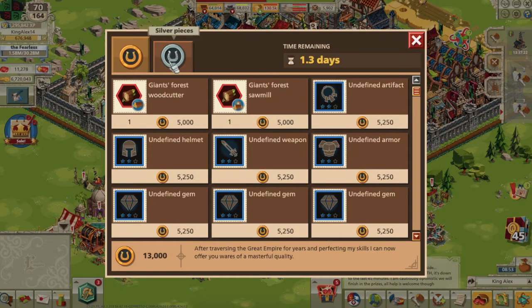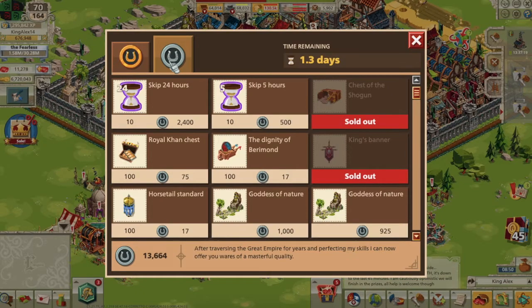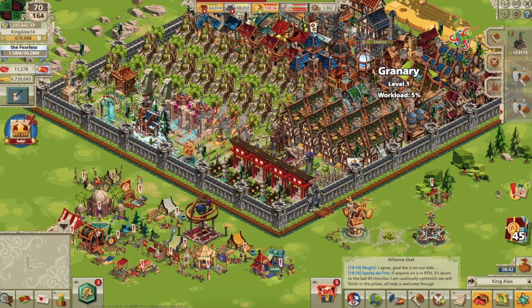With the introduction of the Master Blacksmith came the addition of two new currencies: gold pieces and silver pieces. Each has its own tab and can buy many different rewards, which we will go over soon. But first, I will show you how to get gold and silver.